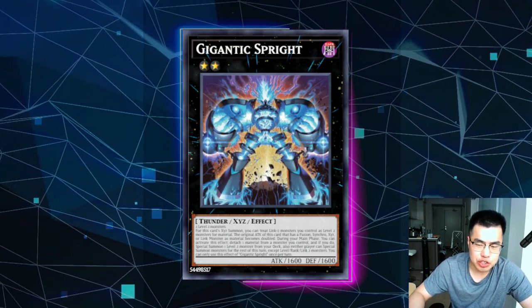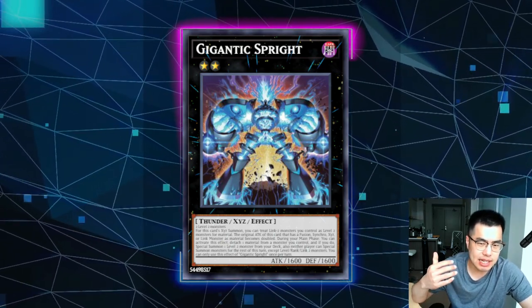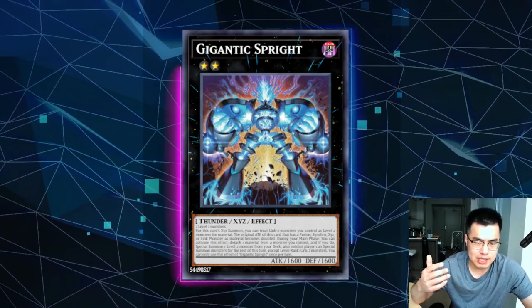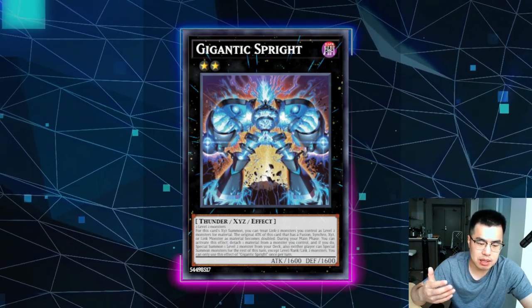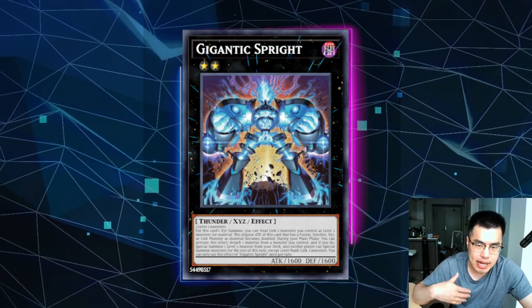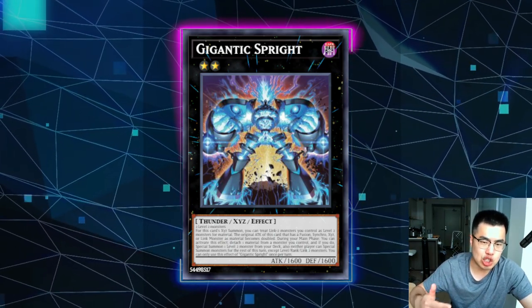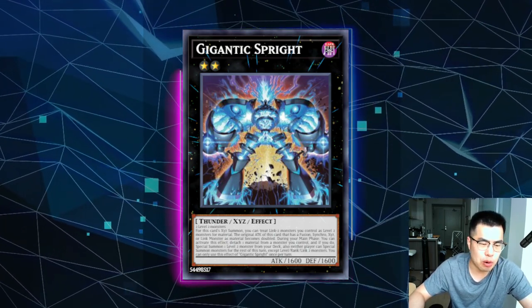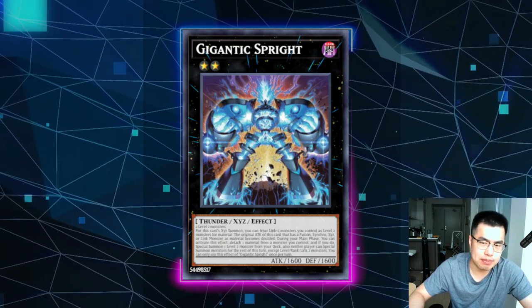Today we're going to talk about how to beat Spright. The French Nationals is actually taking place as we speak over the course of this weekend, and this deck is very, very popular. They didn't really get hit in the ban list — Spright Starter going to 2 is pretty much laughable. This deck is really oppressive. There are a bunch of ways to play it: with Runick, with the Melfis, or with the Live Twins. The end result is generally the same — you're ending on at least 4 or 5 negates or interaction to stop your opponent. So when they get the full board, it's kind of hard to win, especially if you don't open any non-engine. Let's dive in and talk about how you guys can beat this deck.